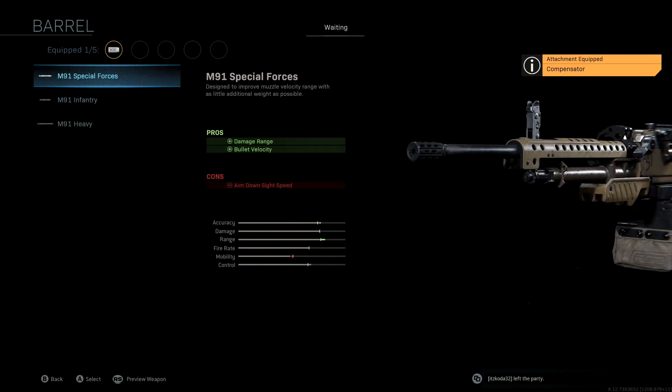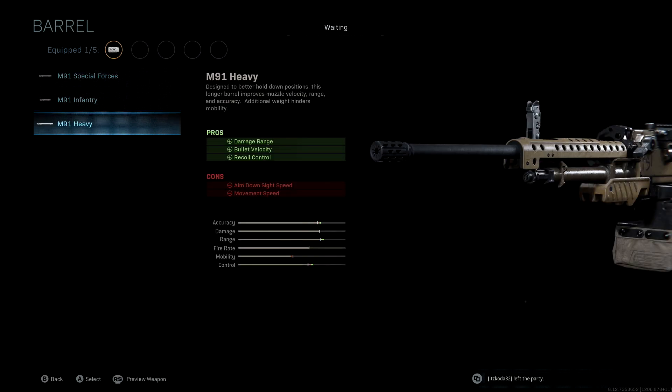The barrel we're using is the M91 Heavy, which is going to boost our accuracy, range, and control once again, with damage range, bullet velocity, and recoil control as pros. We're not going to be using a laser — it's an LMG, we don't really need it.